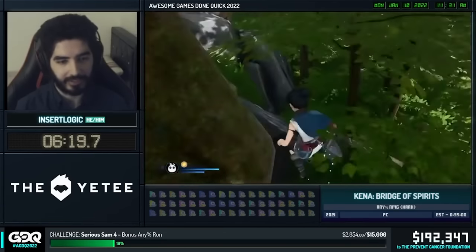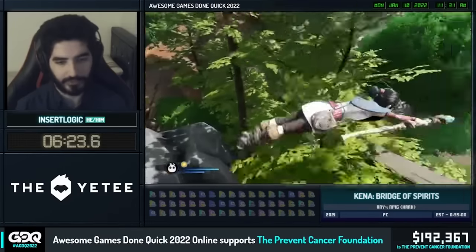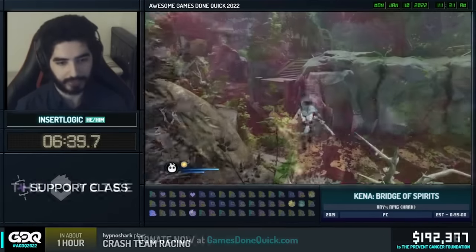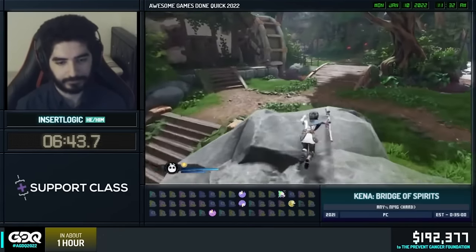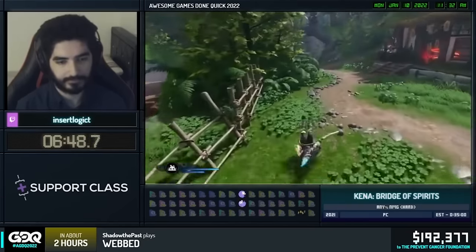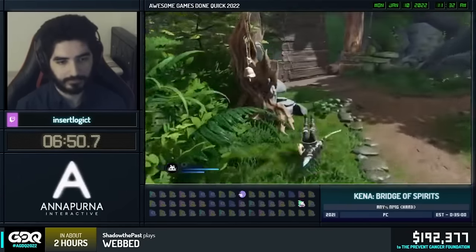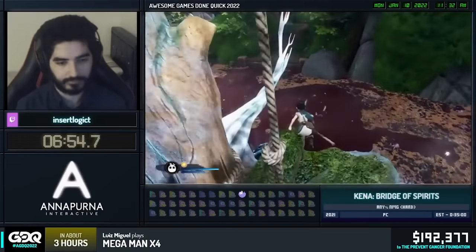Clipping out of bounds, superdashing, and voidless hyperdashing are regularly used in Kena Bridge of Spirits' Any% speedruns. The world bore witness to the spectacle when it was performed by speedrunner Insert Logic on Awesome Games Done Quick 2022. Insert Logic is also the easy Any% world record holder, clocking in at 22 minutes and 19 seconds on version 1.15.